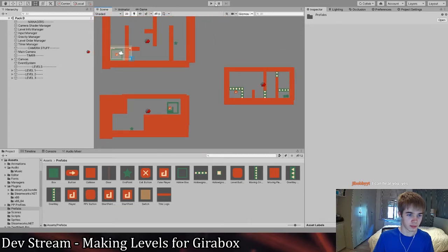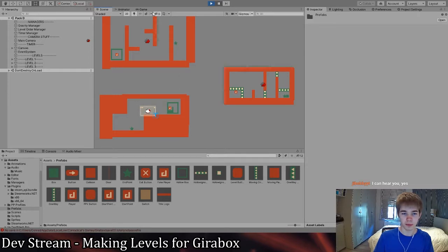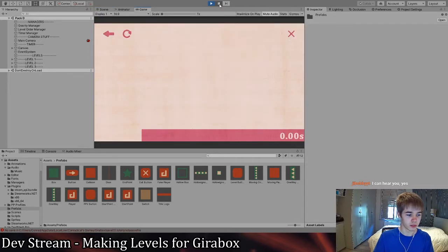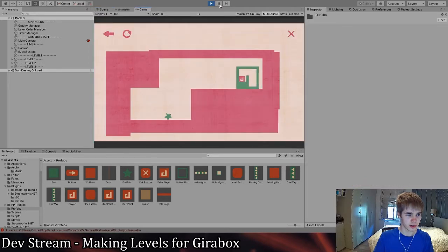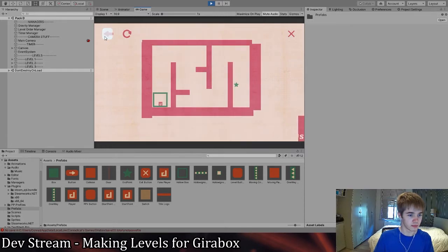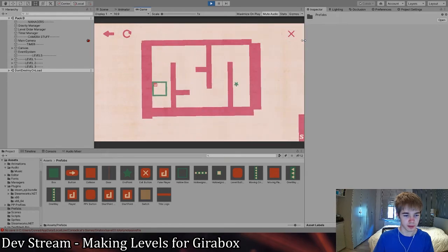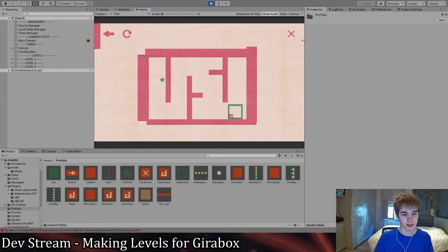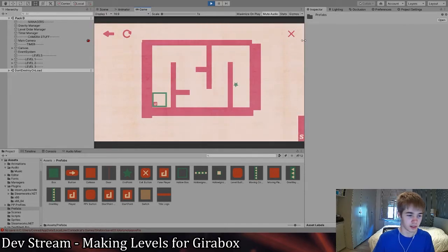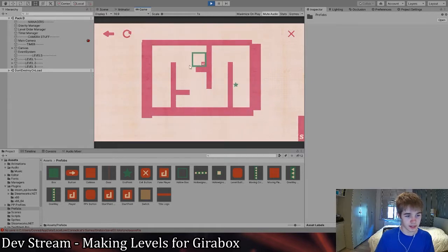So we're just going to make levels. To start out I'll show the beginning of the world we're going to be starting. The world is going to revolve around these green holo boxes. They're holo, and in the previous worlds you're just this little thing.